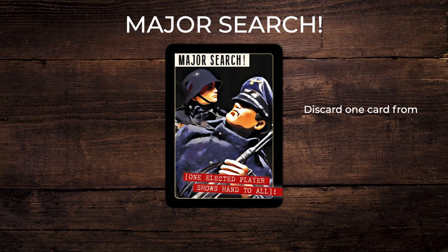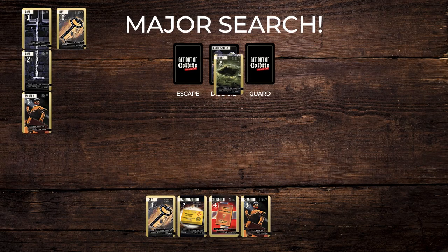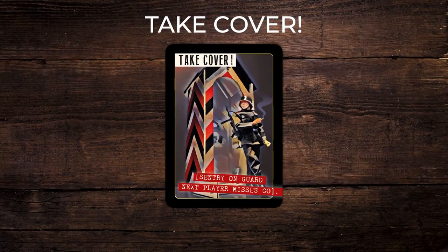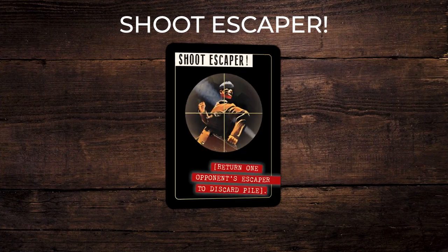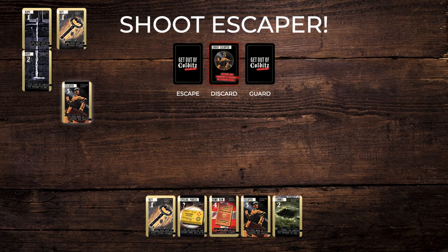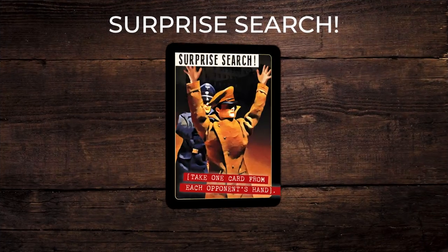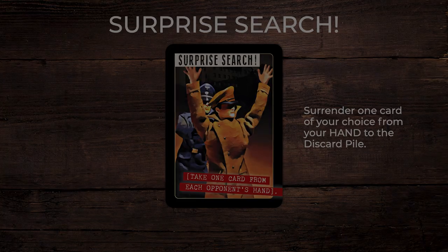Major search card: discard one card from either your hand or the played cards in front of you to the discard pile immediately. Take cover card: miss your go. This means the guard has another turn and you have one less go in your bid for freedom. Shoot escapers card: one played escapers card has to go on the discard pile. Surprise search: surrender one card of your choice from your hand to the discard pile.